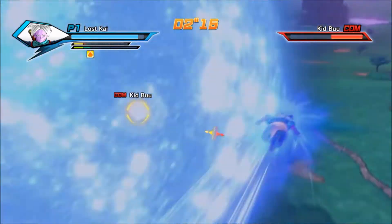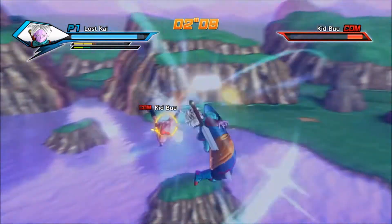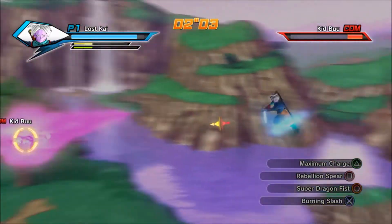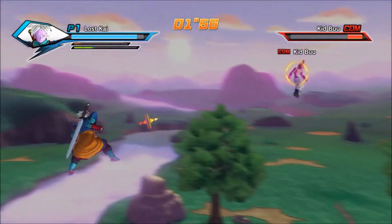For the armor, the upper body was Supreme Kai clothes, lower body was time patroller suit, hands is battle suit Bardock, and feet is time patroller suit. For the accessories it would be a Z sword for Kai reasons, and Citizens of the Universe to limit your energy for the Z soul.